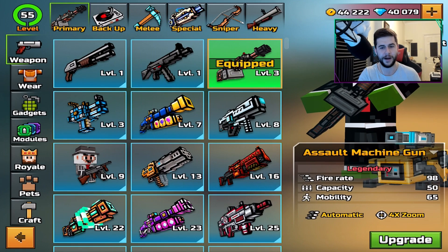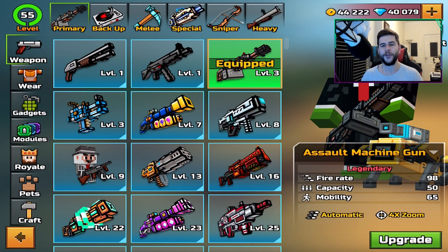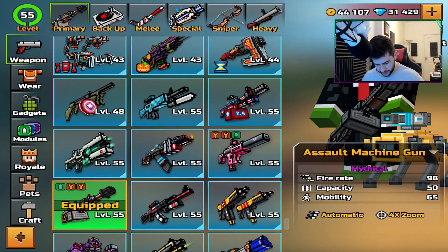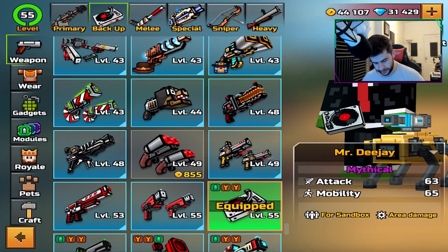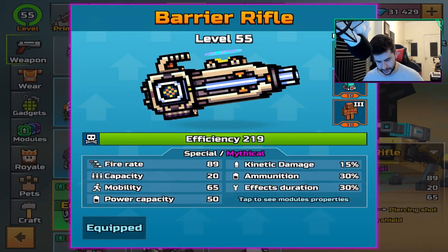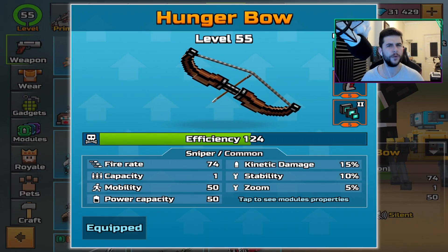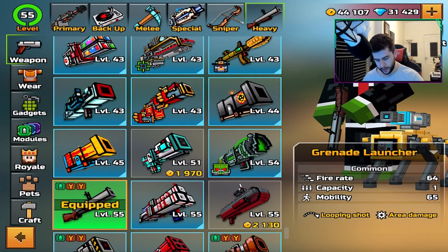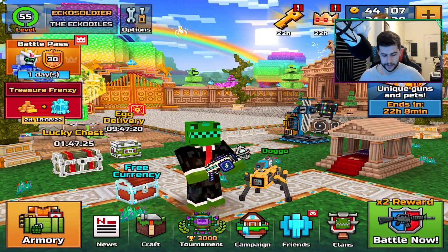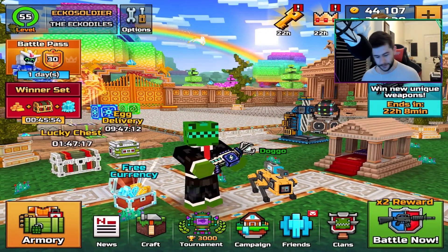I don't know if you can do this in the brand new update, so I'm trying to get you as many episodes as I can. Let's max these weapons out, put the highest grade modules on them, and see if these weapons are as good as the previous ones. It did take me quite some time. The sniper doesn't let me put the efficiency to the highest because it's still classed as a common weapon, so I can't upgrade it anymore. They are level 55 and they do have modules on them. I don't know how much gems I spent — quite a lot.